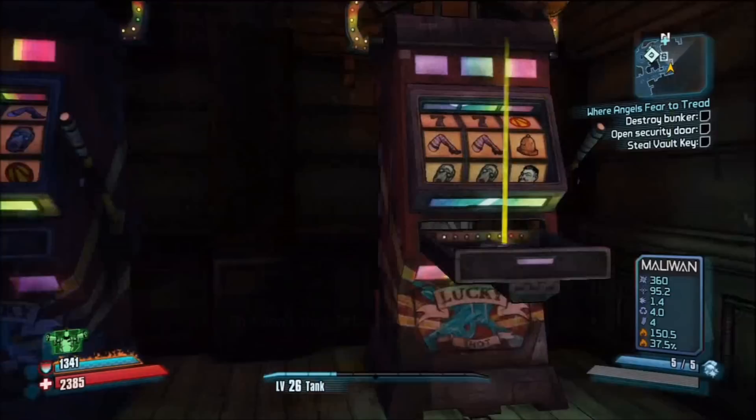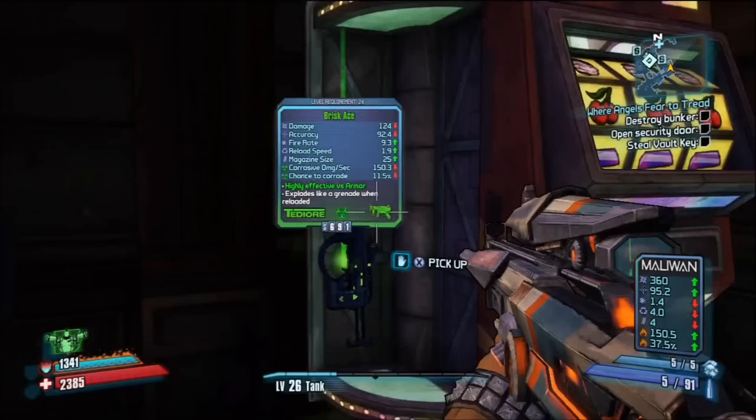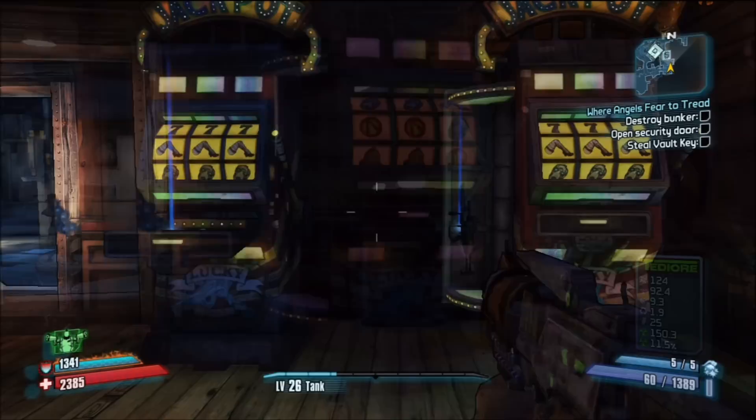Now onto the jackpots. The three faces, three cherries, three legs, and three Vault signs all award you with a single gun. The three cherries is the most common of them all and it awards you with a green gun, which is a common gun type.